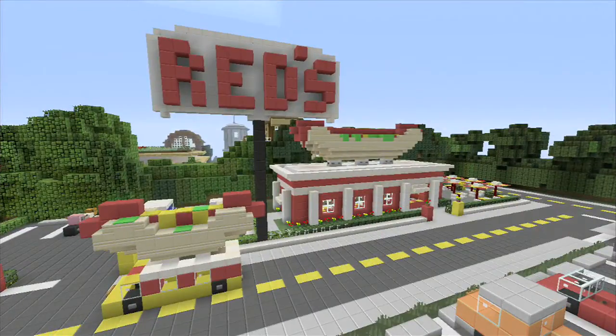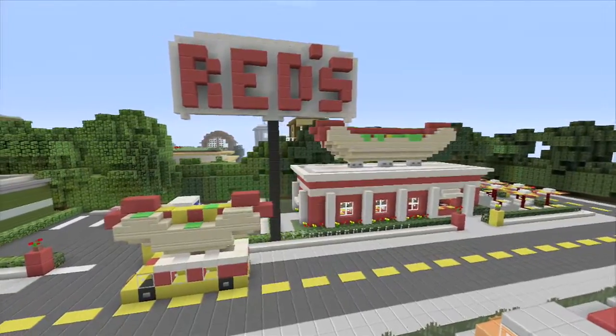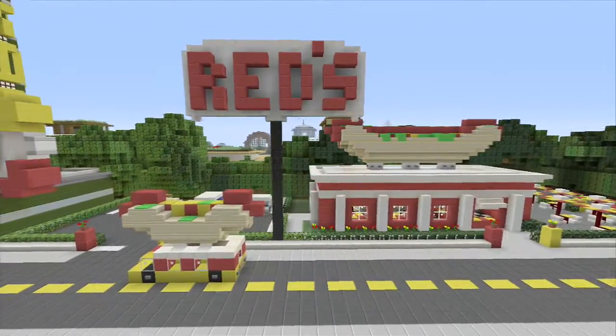Hello YouTube, thanks for tuning in to SpankleVision and we are back again with another episode of Minecraft Epic Structures. Today we are checking out another cool personal build that I created with a little bit of help from Ultrabilly and No Limit here, and we knocked out another addition to the restaurant row: Red's Hot Dogs.